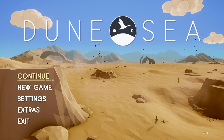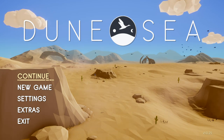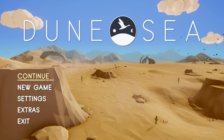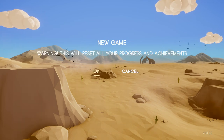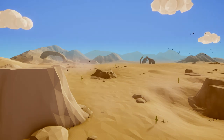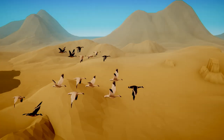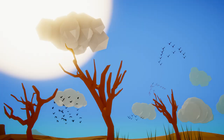The idea here is we are a goose, and we're just sort of out flying around, just enjoying our goose life. We've got a bit of an intro story. We have zen mode and we have classic mode. We'll go with classic. I'll be quiet here and just let the story play out so you can get an idea of what's going on.